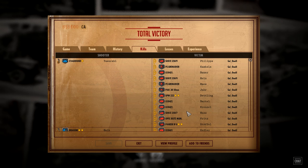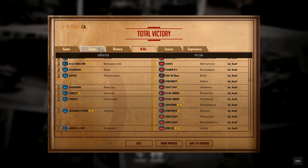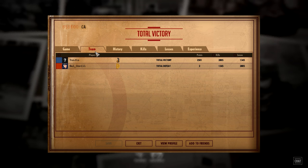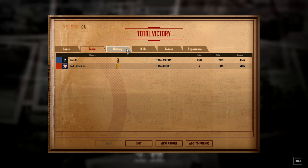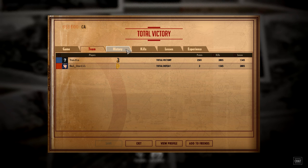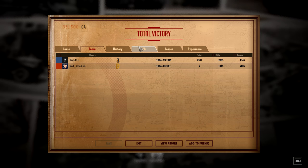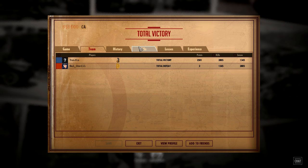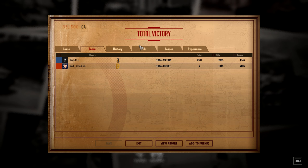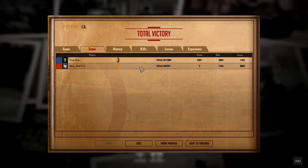Ultimately I think there was room for a King Tiger in this game and it might have helped Gal O'Neill solidify his lead on the top side. But I think Yujin was just doing so much damage across the entire map that Gal couldn't afford to reinforce with that many points into one unit. And honestly I feel like Yujin would have just been able to reply with smoke from a 25 pounder and then get a shot in with a 17 pounder anyway. So yeah, there were plenty of ways Yujin could have dealt with a King Tiger, and I can see why Gal O'Neill would avoid bringing it in — but it just felt like without it he was doomed to fail anyway.